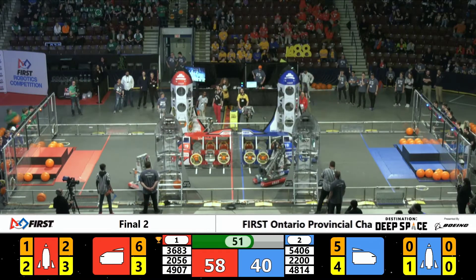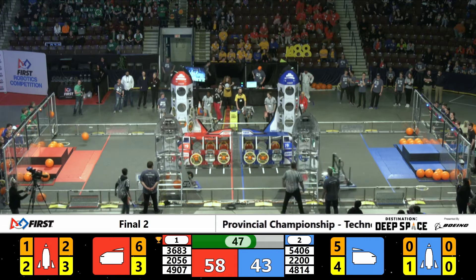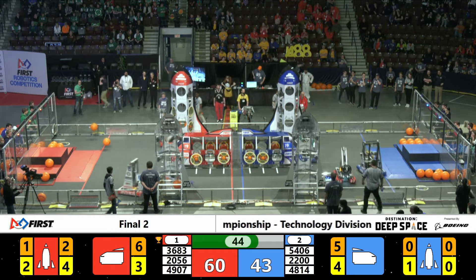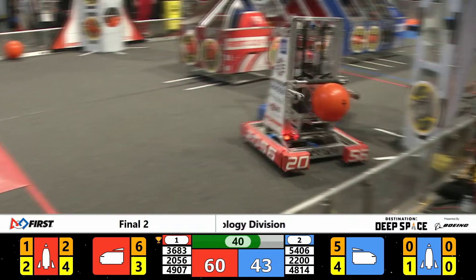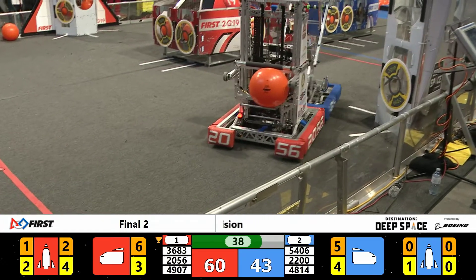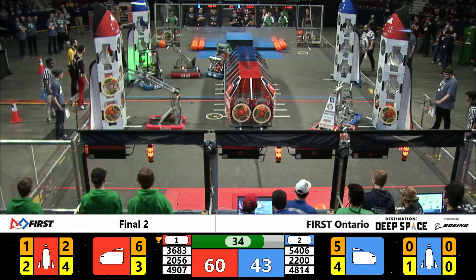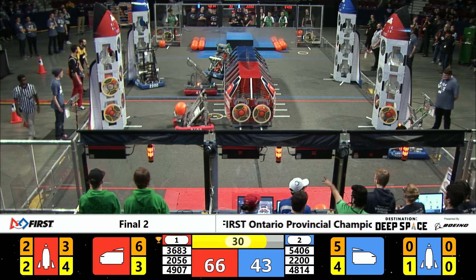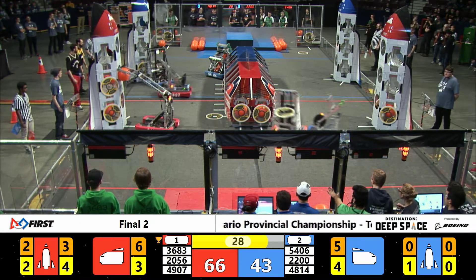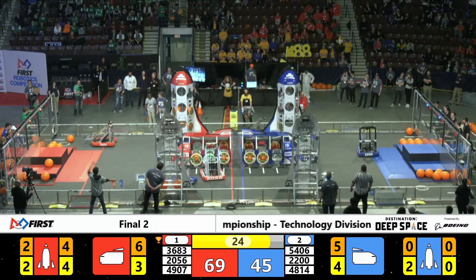Team Dave going up to that midsection of the rocket — can they lock it in? They're placing it, and they got it — two more points. 2200 trying to use Celtex as a pick right there. Go around it — the Thunderstamps get caught up on it. 2200 is going to look to line up to that hatch panel on the low level of that Blue Alliance rocket, trying to place it, and it is stuck for 2 more points. With 30 seconds remaining, 66-45.